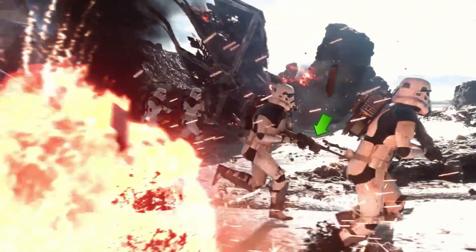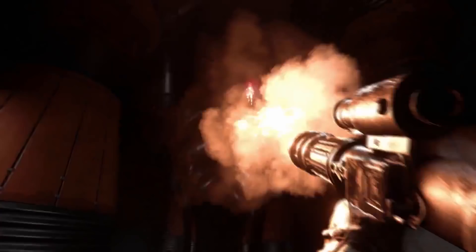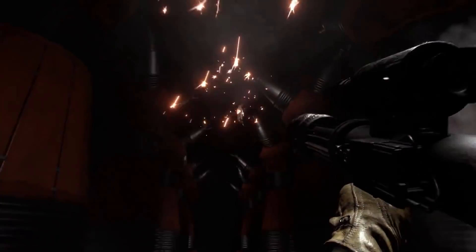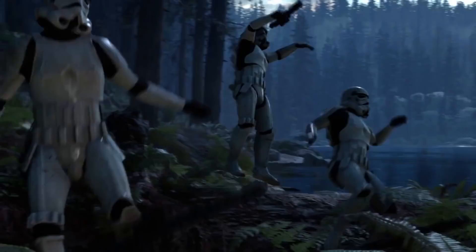Then we've got some deep ice caves on the Hoth planet that I imagine we'll be seeing in some of the other game modes beyond Walker Assault. Back to Endor, this time on the inside of a bunker — the power substation for generating the shield for the Death Star. Back on Endor at dusk, you can actually see a lakeside Ewok village in the background, which is pretty cool as Luke takes down the stormtroopers.